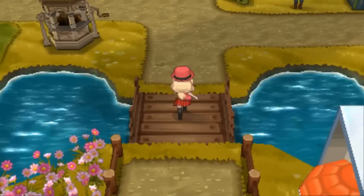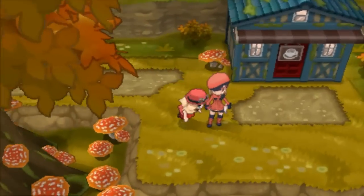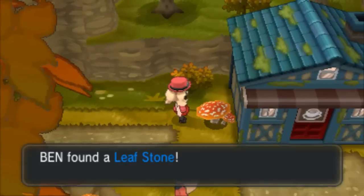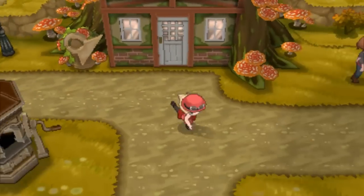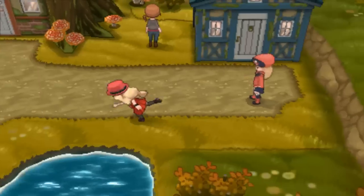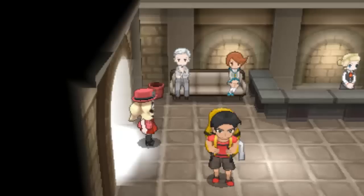I thought I traded off my Mewtwo with the Mewtwonite, like oops. I wanted to get rid of Mewtwo because I'm getting another game to soft reset for a better nature. Oh — magic mushrooms? Lucky! A leaf stone! Magic mushrooms give leaf stones apparently. Let me head down to the east now.